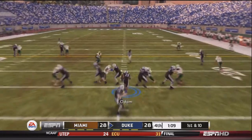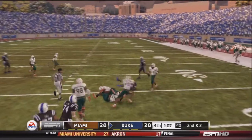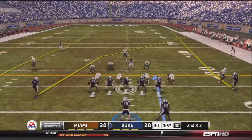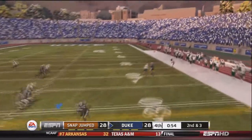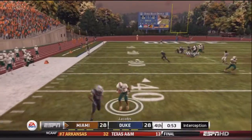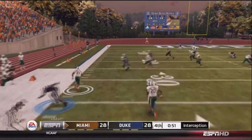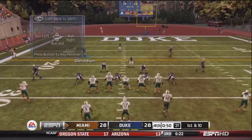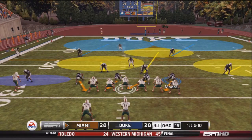Wright hands off to Odom for about seven yards. Second and three, running four verticals. Wright drops back and is picked off again by Jacobs, who returns it to about the 29-30 yard line. First and ten for Miami.